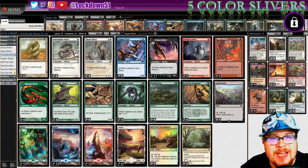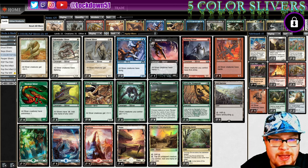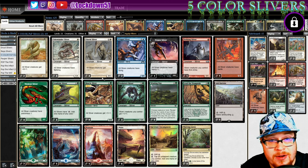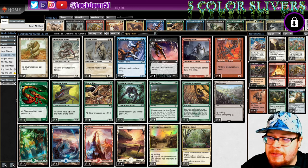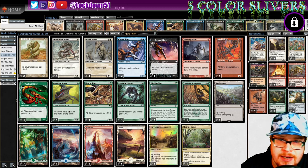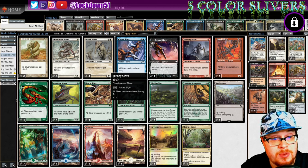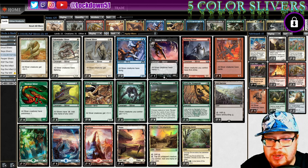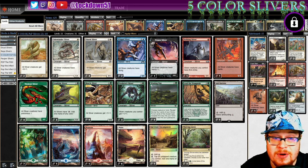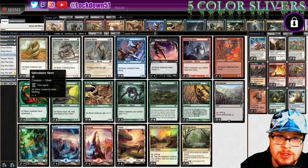Welcome back everybody, it is time to lock down some Pauper Slivers and we finally have a new deck - five color Pauper Slivers. I'm trying it out, I've been wanting to do it and we're finally doing it. I will be doing an updated version of the Naya deck list because I still think it's probably going to be stronger, although maybe this will surprise us. Here is five color Pauper Slivers with some additions including Wing Sliver and Frenzy.